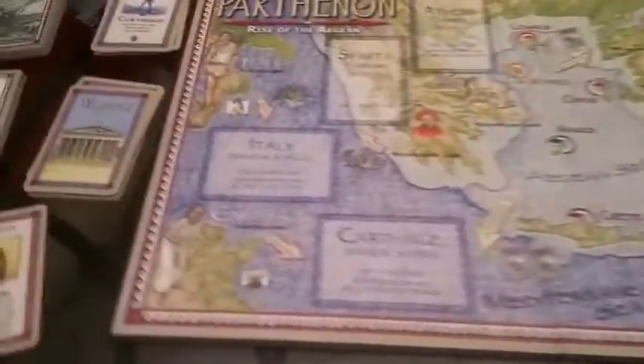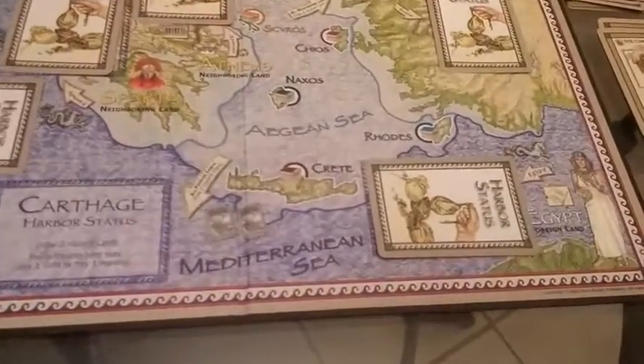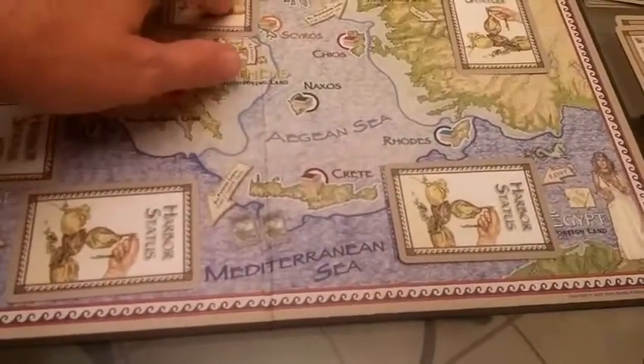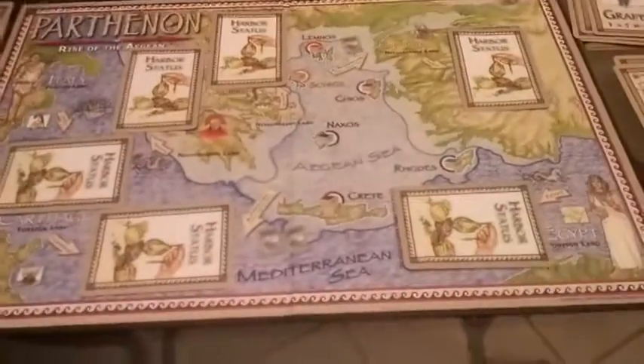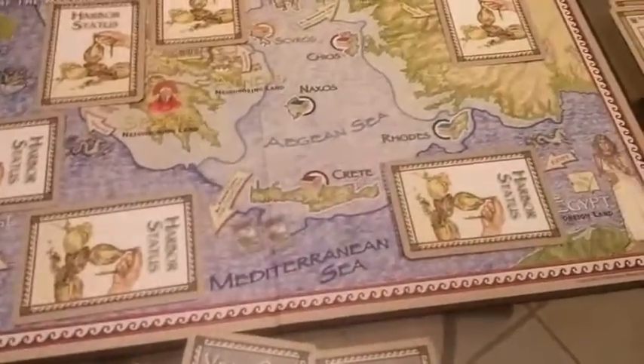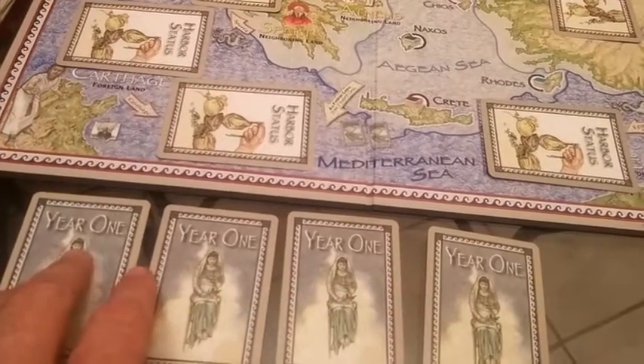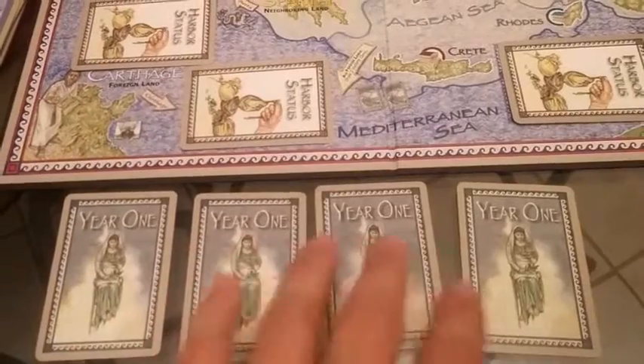Each of these cities out here is going to start off with a harbor status card on them, and you're not going to know what is on this card. When you arrive at a city, the harbor status card will be revealed, and it can affect what happens when you arrive there — so there is that random element to the game. Additionally, it's played over three years, and you're going to take the year one cards — there are six, and you take four of them face down, and the other two will not be used. There are four seasons in a year, and each season a new event will be revealed, which is another random element.